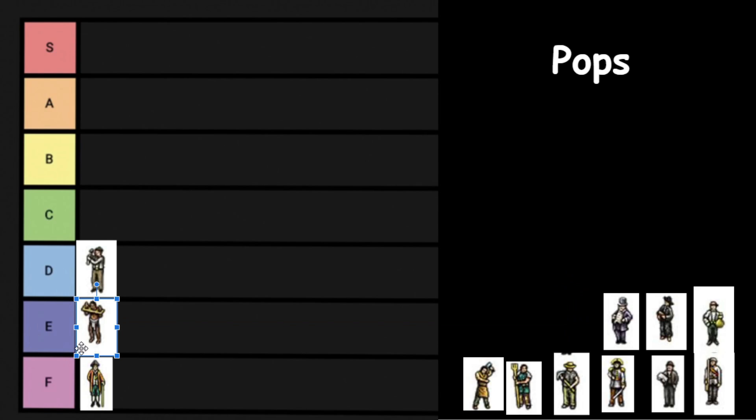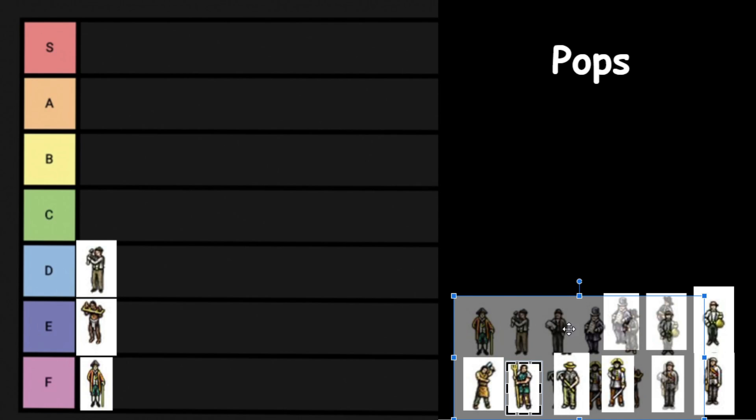The Aristocrat Pop takes advantage of the Slave Pop, and we're going to put the Slave Pop in E tier, just one step above the Aristocrat. The problem with the Slave Pop is it doesn't consume anything, so it really doesn't contribute to the economy that much besides putting money in the Aristocrat's pocket. So it's very beneficial in Victoria 2 to get rid of slavery as soon as possible — then they'll be upgraded to the Farmer, which is a better pop.